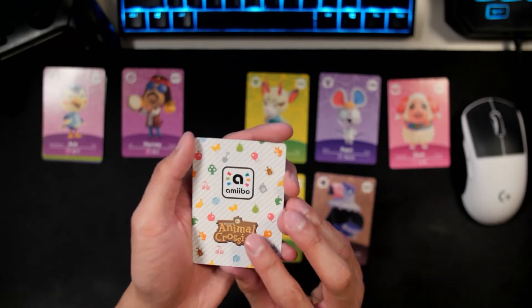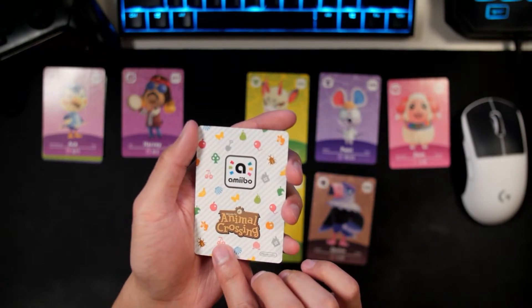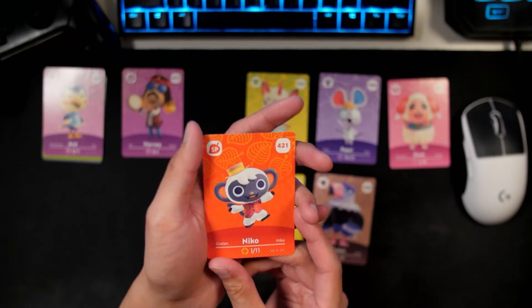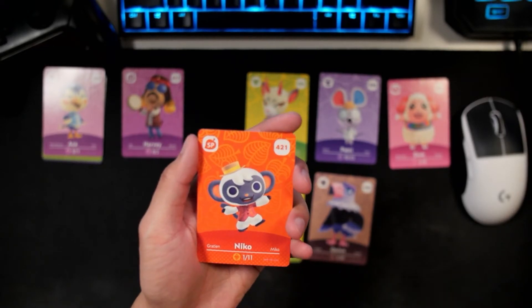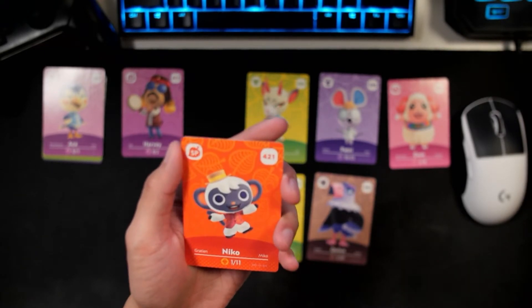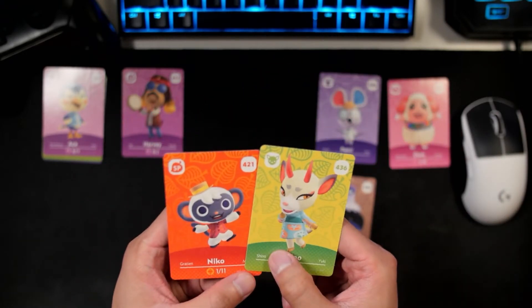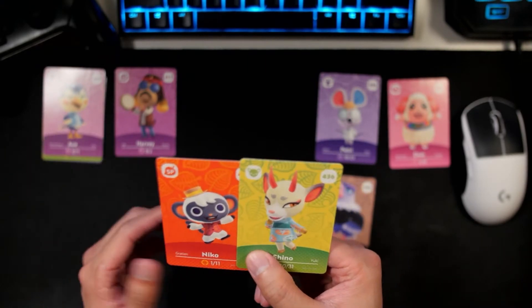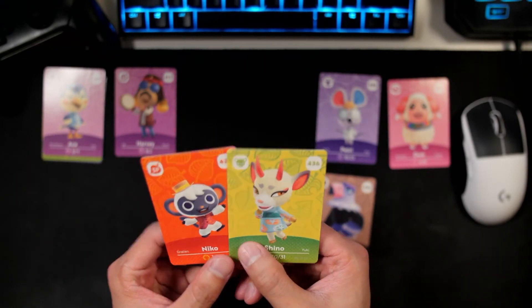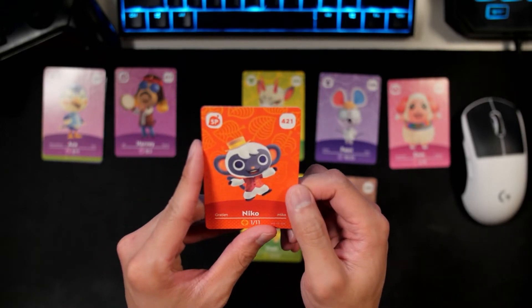Then finally — please be Nico. Nico — this would be perfect if this NPC card is Nico. Let's see here. Oh my God — we got Nico! Yeah! Oh my goodness, we got Shino and Nico in the same pack, and then we got Harvey and Sasha in the other one. Wow, such incredible pulls. Look at our boy — he looks so cute. Oh, I'm so excited!